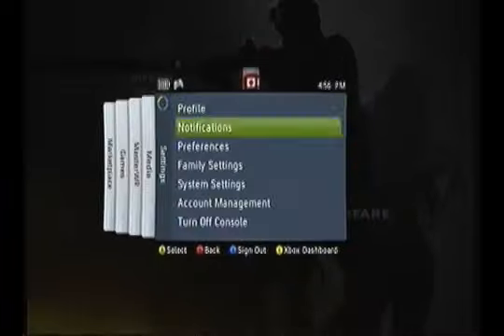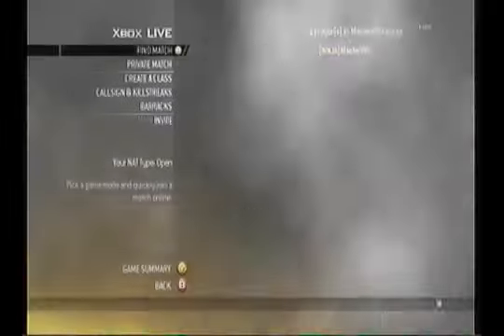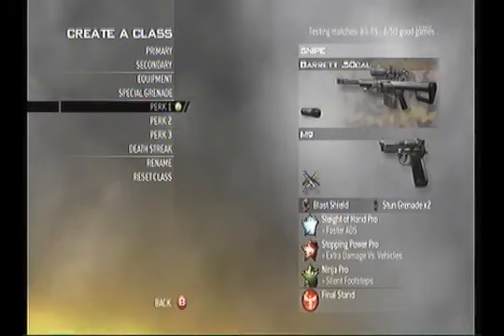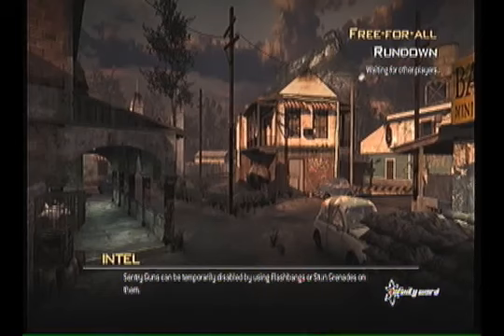Here's my friends list and I'm going offline so no one can join my session. This is my class I'm going to be using: 50 Cal Silenced, Sleight of Hand, Stopping Power and Ninja. With the Killstreaks: UAV, Counter UAV and Sentry Gun.